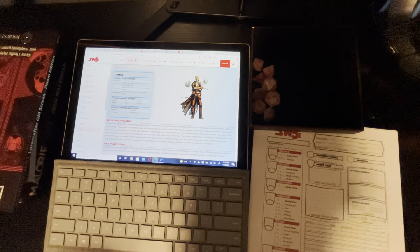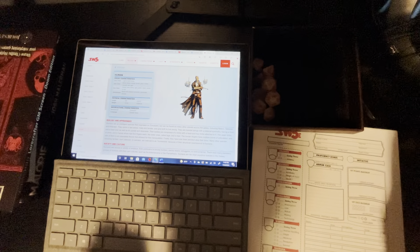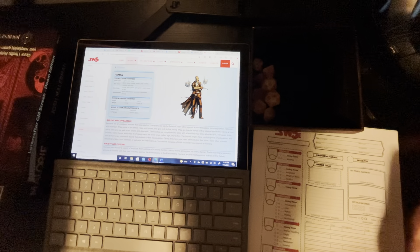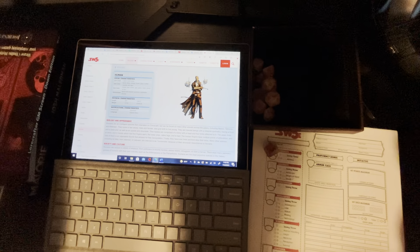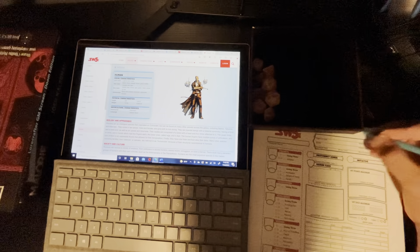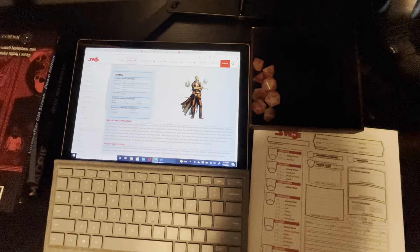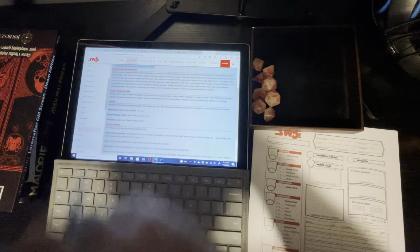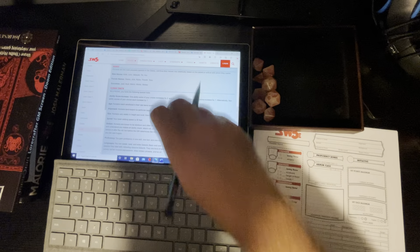One thing I should do is roll to see what gender I want them to be. So, odds male, evens female? Odds — okay, so we'll put down male. I'll decide a name much later.